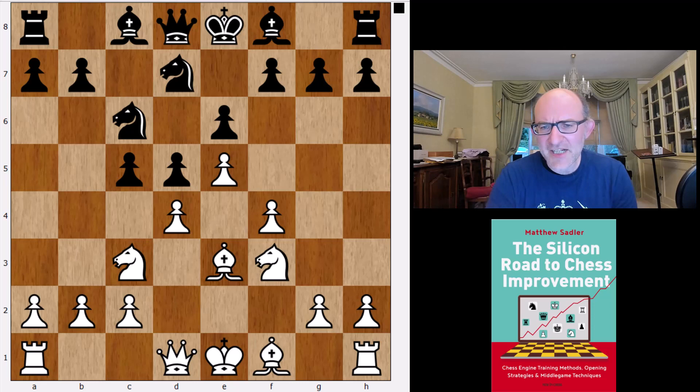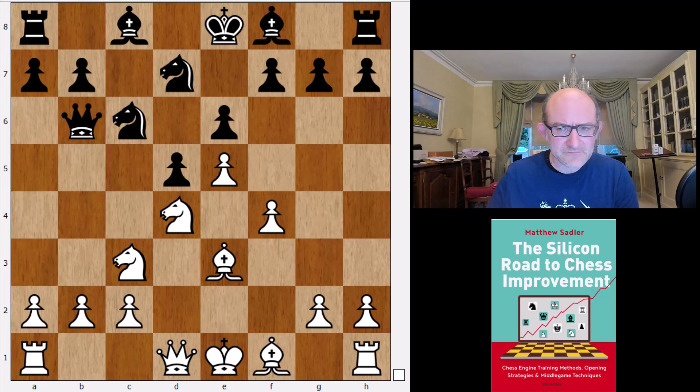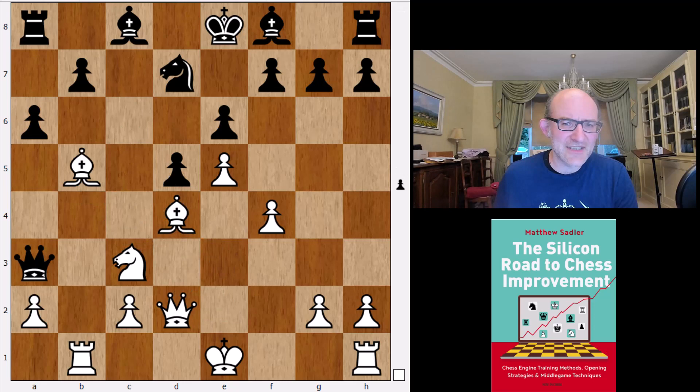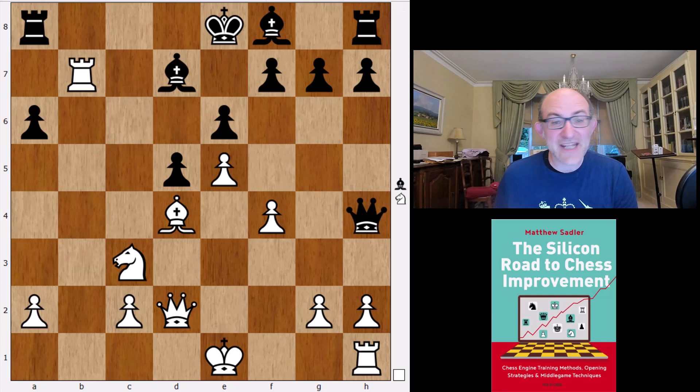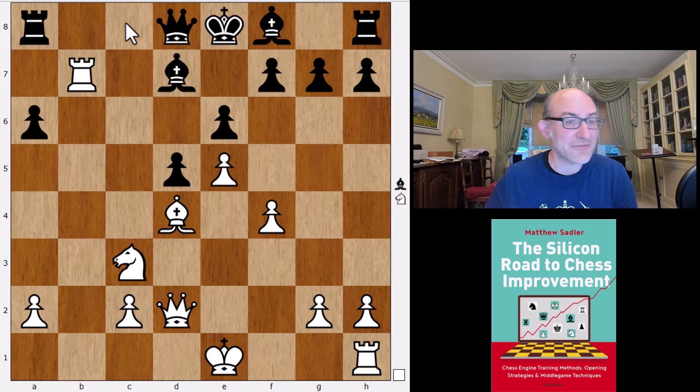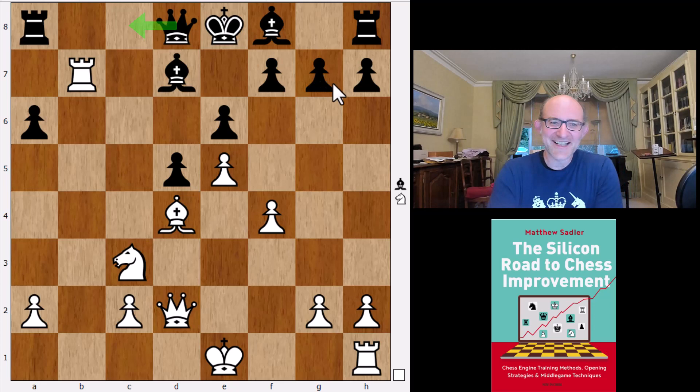The irony is that actually all of the top engines think this is basically a draw if white plays for the mainline: takes, takes, and then Qb6. But this only seems to be the top engines that can calculate it deeply enough to evaluate it. The mainline runs Qd2, Qxb2, Rb1, Qa3, Bb5 — this has been played in loads of elite games — Rb3, Qe7, Rb7, Qh4+, Qf2, takes, takes, Bb7. This is Leela's preferred way of playing. Stockfish was playing Qd8 followed by Qc8, and there was even a recent British Championship game that followed Stockfish's analysis quite a long way.